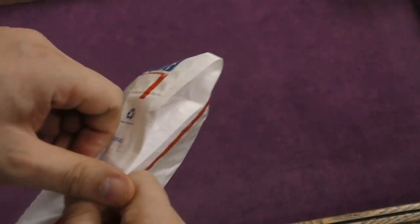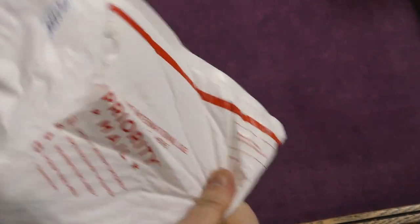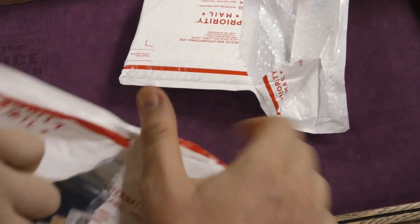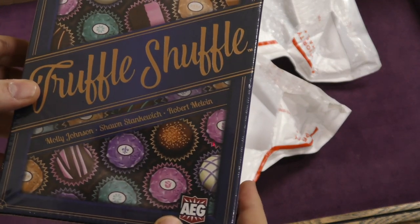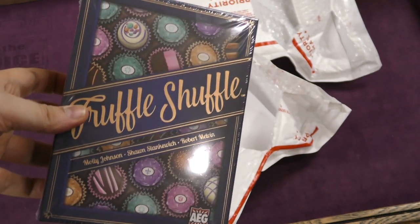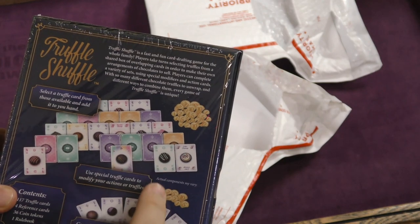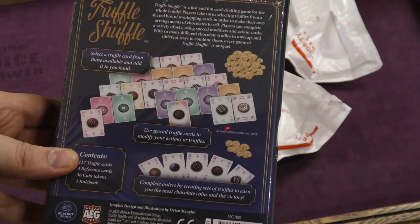We continue on with another envelope — with an envelope inside, and then inside that, another envelope. Truffle Shuffle! These are from the folks who made Point Salad. I already like it, I already like how it looks. I'm playing this one as soon as possible.